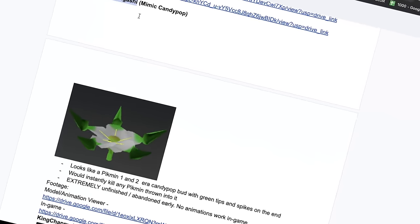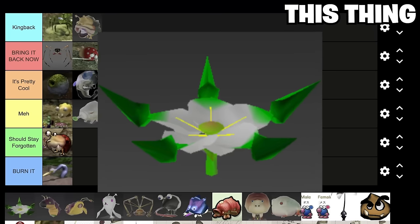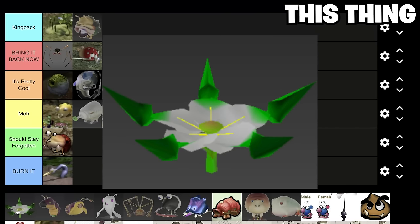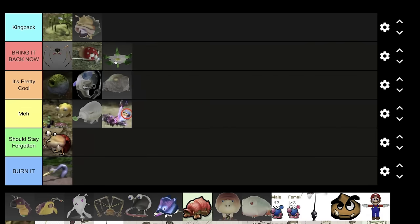We have the Nama Pongashi — it's a mimic candy pop bud. It's pretty self-explanatory. It's a cool concept, but if it was in the game all it would do is mess up new players' experiences. And it'd just kind of be there. Yeah, like, after you fall for it once, you just know not to throw your Pikmin in again.